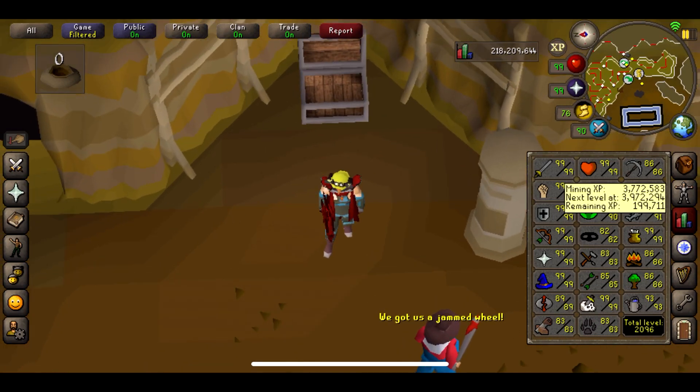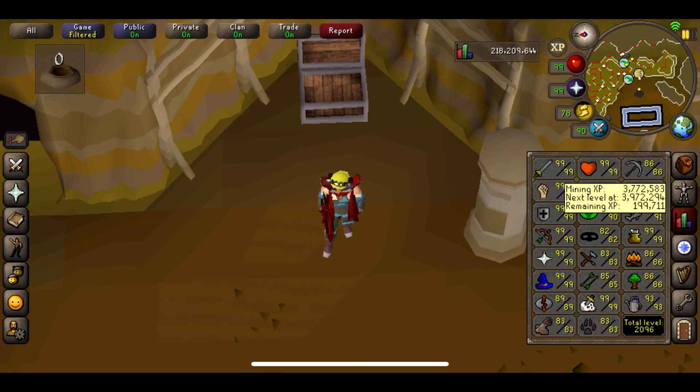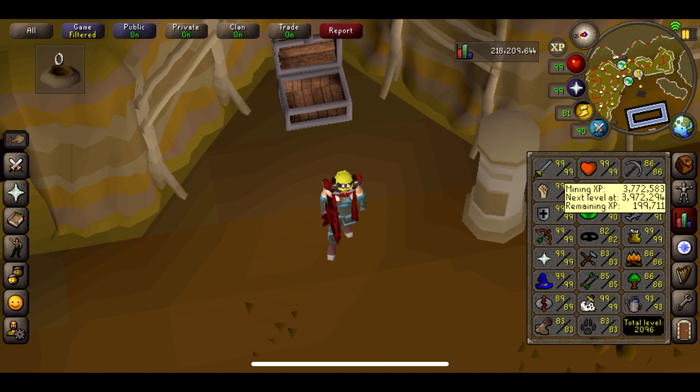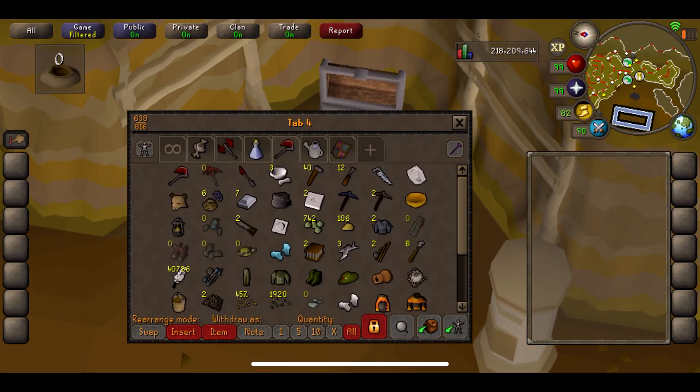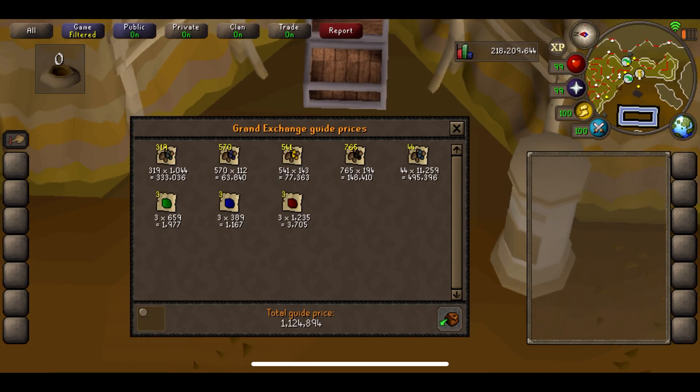So we're at the four hour mark now. First things first, we'll go over the XP. We're now at 3,772,000 — that's an increase of 47k, which is actually better than the last one. Honestly, it's so much more XP than I was expecting. We'll get the stuff out of the bank and do our price check. Adding our last couple of items including the rubies — we're at 1,124,000. So that's an increase of 303,000. That's the best hour we've had so far — really, really good.